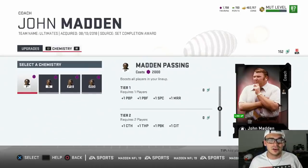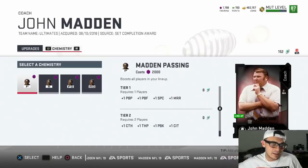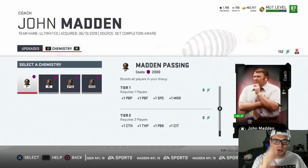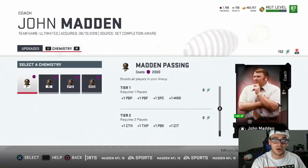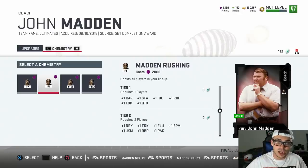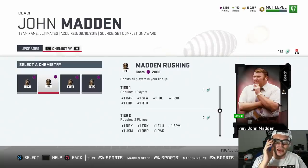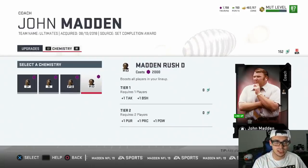Adding another chemistry slot costs 2,000 training points for each one of John Madden's chemistries. Madden Passing tier one gives you plus one pass block footwork, plus one spec catch, plus one medium route running. Tier two adds plus one catching, plus one throw power, plus one pass block, plus one catching in traffic. Madden Rushing boosts all players with plus one carry, stiff arm, and interior blocking.